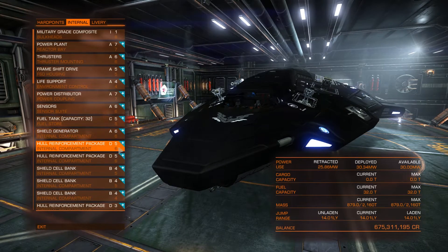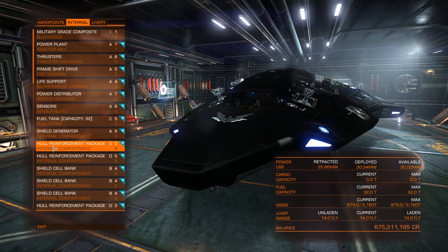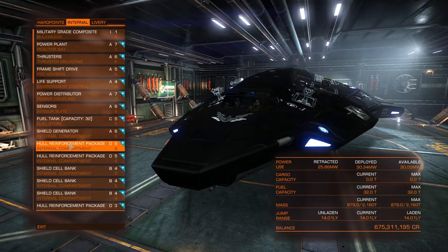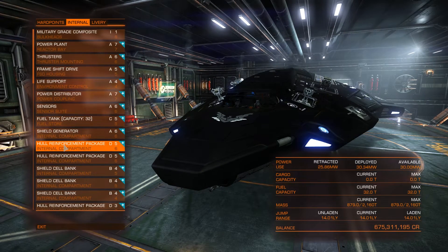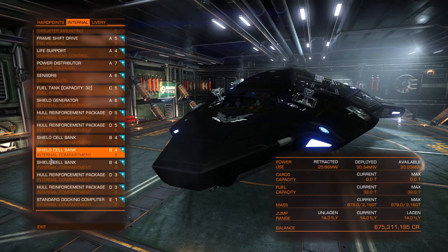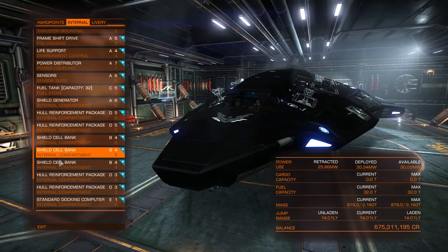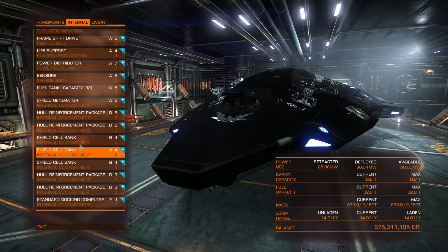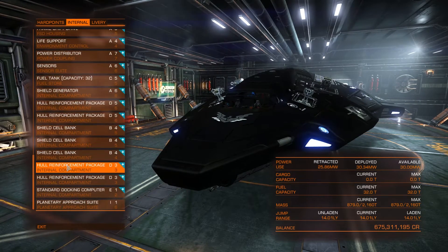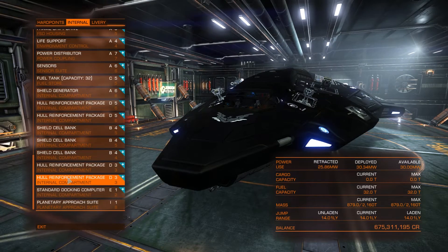In your size 6 internal component slots, you're going to be using two D5 hull reinforcement packages — they do not make larger sizes for some reason. Other than that, we're going to be running size B4 shield cell banks, three of them, giving you 15 shield cell banks to burn through, which is plenty if you're on the run and gun and getting shot at. You're also going to be using two more class 3D hull reinforcement packages just underneath your shield cell banks.